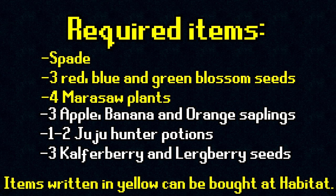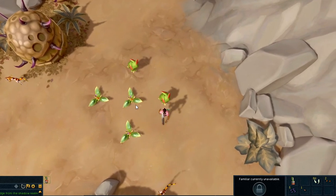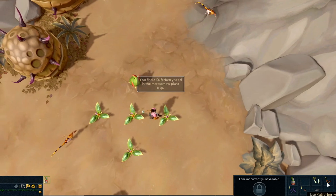Items you will need are a spade; 3 red, blue and green blossom seeds; 4 Marasal plants; 3 apple, banana and orange saplings; 1-2 Juju Hunter Potions — if you're an Ironman making these yourself, you might want to do the regular Jadinkos section first so you can get the secondary for the Juju Hunter Potion without wasting any time. Also 3 of each Calferberry and Lurkberry seeds. These are untradeable and, contradictory to what the wiki says, do not waste your time trying to get these through the offering stone at the Jadinko lair. I did over 2,000 Jadinko kills using my favor for the seeds and did not receive a single one. Your best bet is to just hunt cannibal Jadinkos at Anachronia for the seeds — it only took me around 80 hunts to get all the seeds I needed.